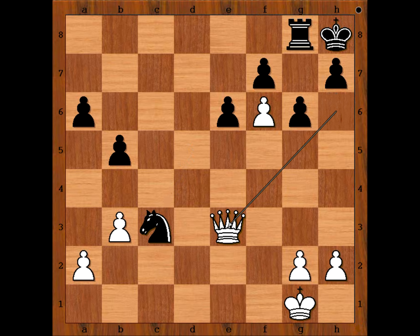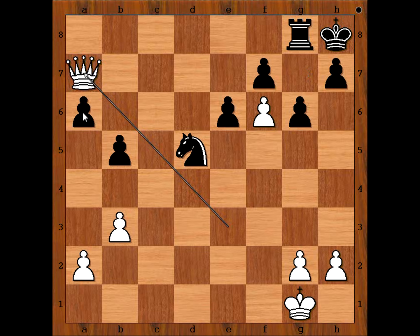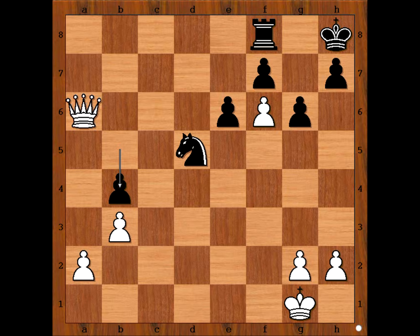Queen to e3, attacking the knight. Black to move — what is the best move for black? Andersson played b4. Knight to d5 would offer the best resistance. After queen to a7, attacking the pawn on f7 and the one on a6, rook to f8, queen takes on a6, b4 — the toughest resistance. In the game we have b4.